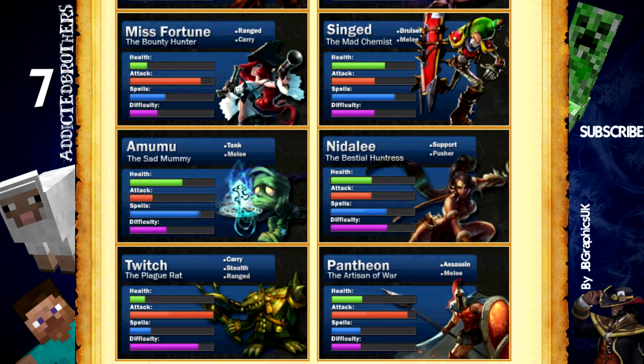The 8th on the list is Nidalee. Nidalee is a support pusher champion who can be played at top lane, mid lane, or bottom lane as a support. Nidalee is very strong — she is known for her one shots or two shots with her Q, which is a spear she can throw. The damage of the spear is based on the distance between you and your target when it hits, so when you throw a spear, run back as far as possible so it will do more damage than if you just stand still.